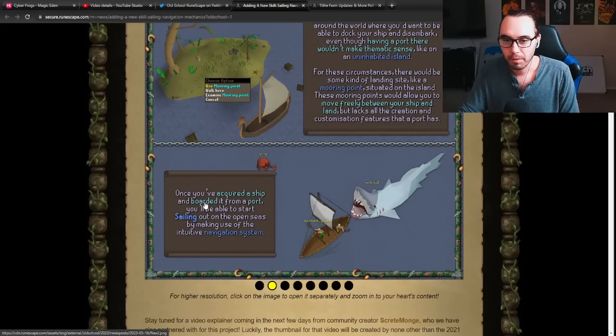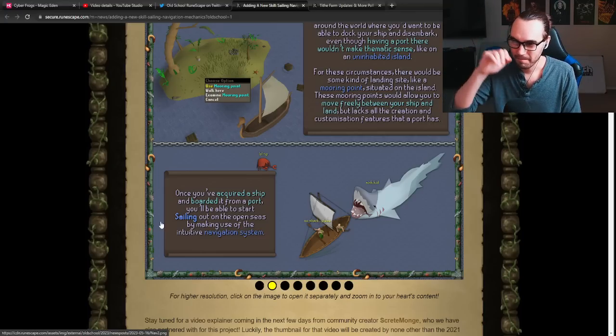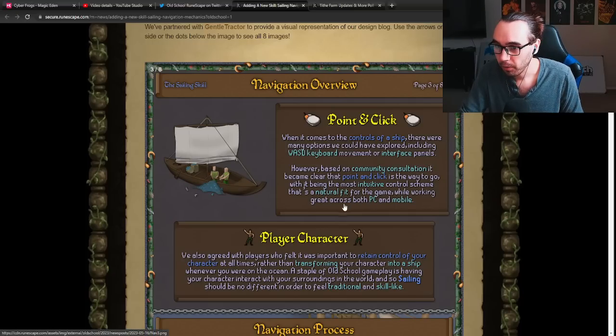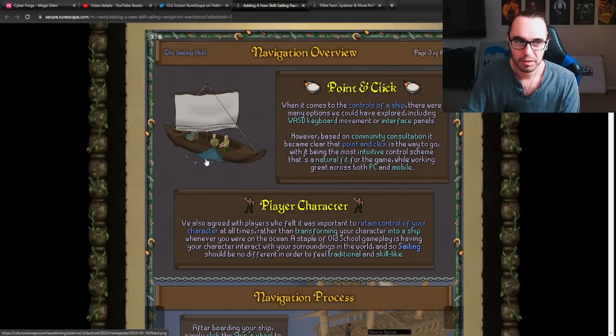Once you've acquired a ship and boarded it from a port, you'll be able to start sailing out to the open seas using your navigational system. Look at that big shark — isn't that badass? Navigational overview: point and click, thankfully. That's what we were all hoping for. Based on the community consultation, it became clear that point and click is the way to go — the most intuitive control scheme, a natural fit for the game, and it works greatly across both PC and mobile. Can you imagine mobile sailing around? It also shows them fishing by the way — could be a bit of spoilers. I think we all assumed fishing was going to be tied into sailing since you're in the middle of the ocean.